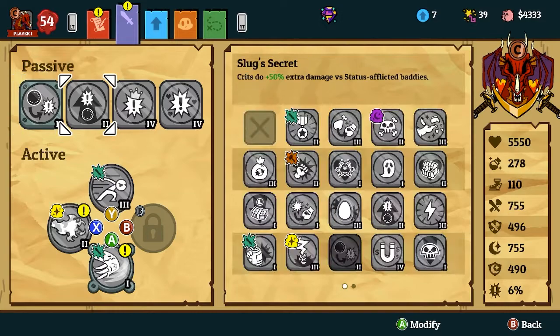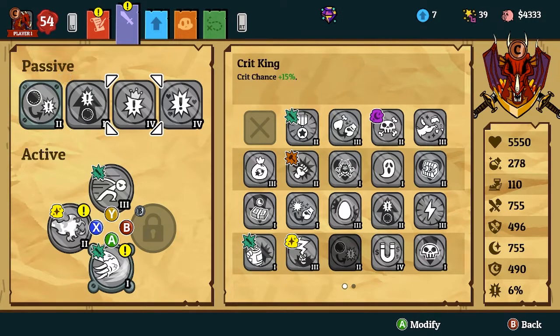So let's get into the passives. Slug Secret, Slug Crit King, and Crit Cleric — both of these are being put up in the shop. You can see that I've upgraded these two forts here because these are absolutely amazing abilities. The dragon is really good because look, his health and base stats are incredibly high.